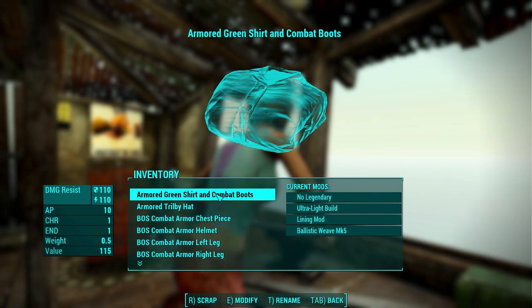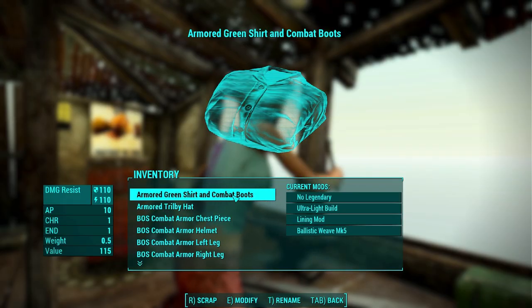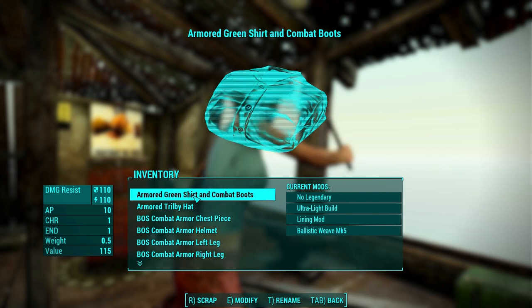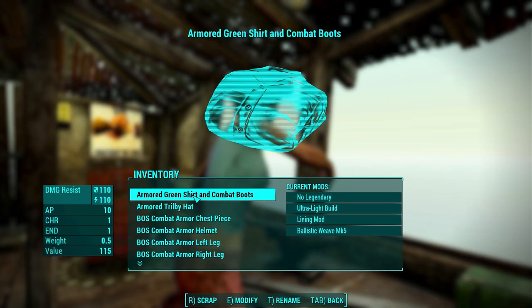So this is my green shirt and combat boots that came with vanilla Fallout 4. It accepts Ballistic Weave — you can see I've already got it upgraded to Ballistic Weave Mark 5. The nice thing about the green shirt and combat boots is you can wear every single armor piece over it: both legs, both arms, the chest piece, and a helmet. That is the baseline that we're going against.